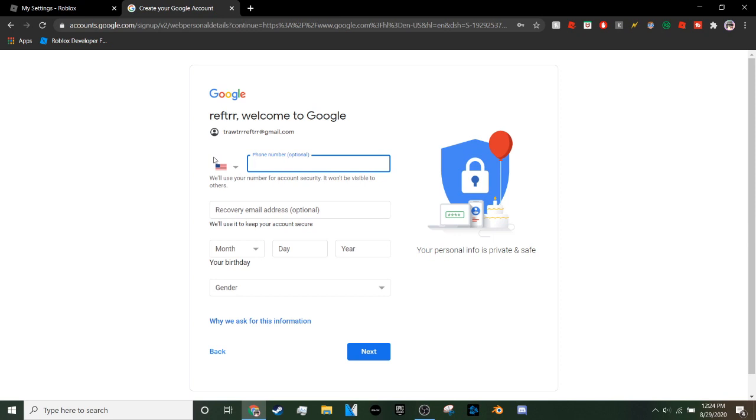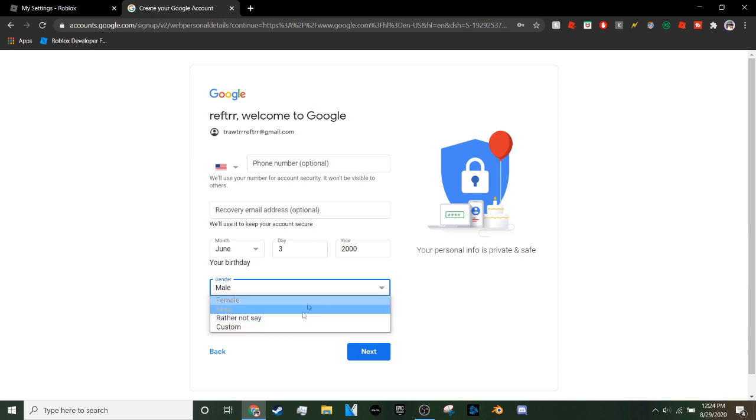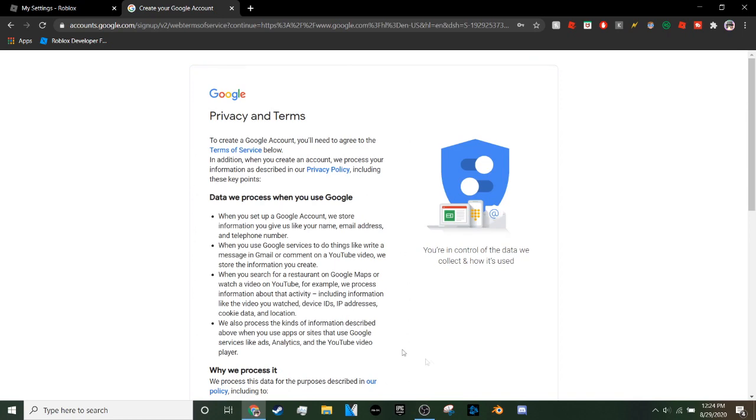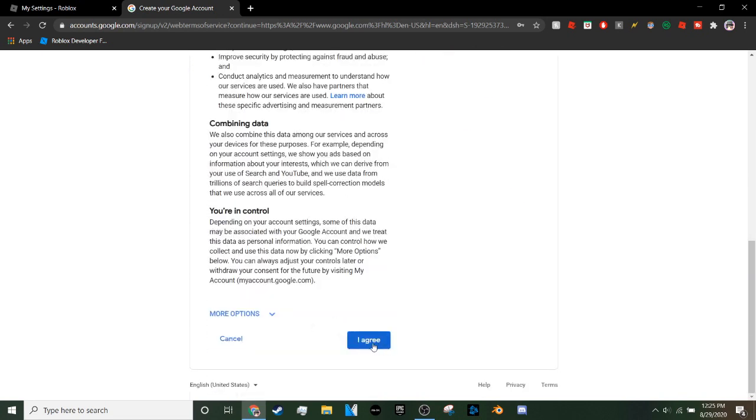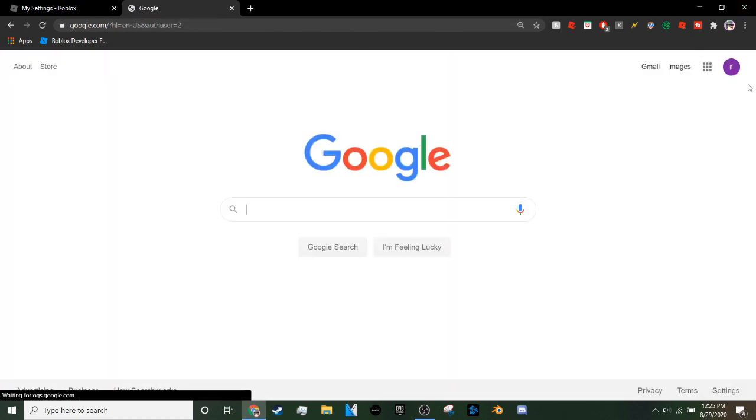You can also add a recovery email address for an extra layer of protection. Then enter your birthday — I'll put June 3rd, 2000, since that's over 18 and sounds reasonable. Set your gender to whatever you want: male, female, rather not say, or custom. Once that's done, press Next and agree to the Google Terms of Service.